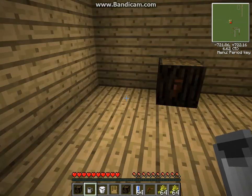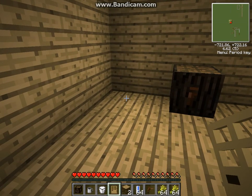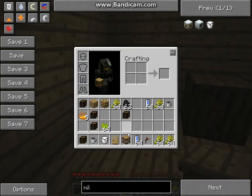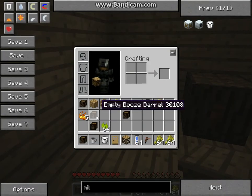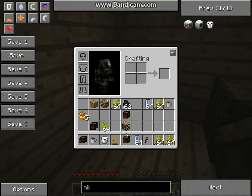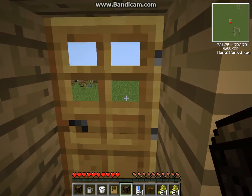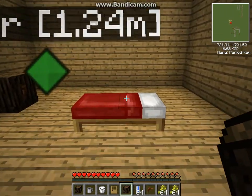Now here's what you have to do. You have to get scaffold, like that. You get an empty booze barrel, like that. And the only way to get this right now is, you might have to spawn it in, I'm not sure.